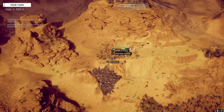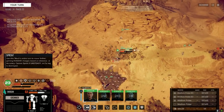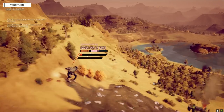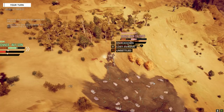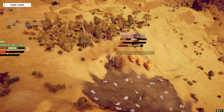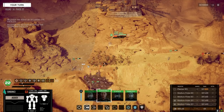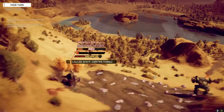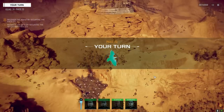Thank goodness we didn't lose anything. I've got a sneaky suspicion they've got somebody else back there - we didn't fight a whole lance. That second lance was the Locust, the Raven, and the Fire Starter - so we're short one guy. There might be someone hanging out back there. Stick together - we need to go up the ramp this way.